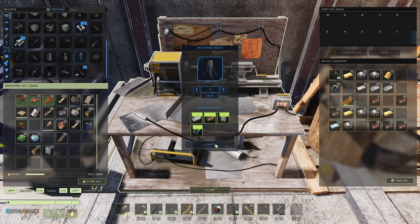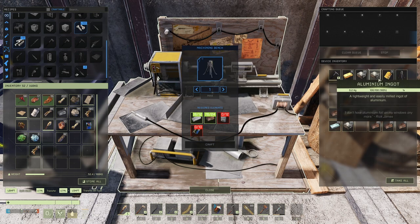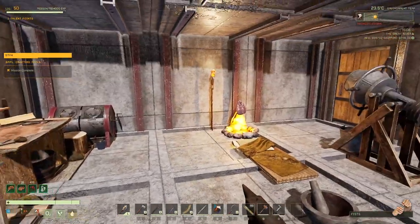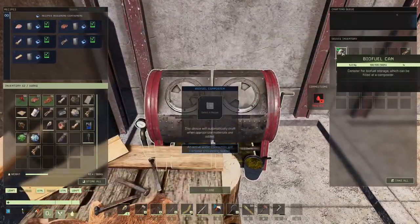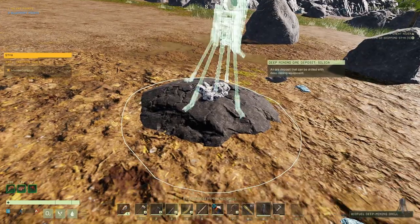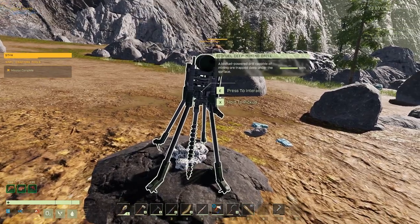Okay, biofuel and the deep mining drill — it's actually pretty cheap to make. 10 electronics, which is a little bit expensive. We're going to have to make the composite stuff next episode. That's a big circuit grind.